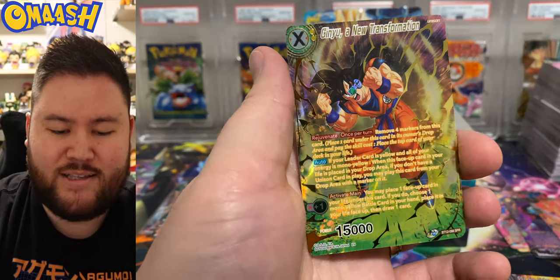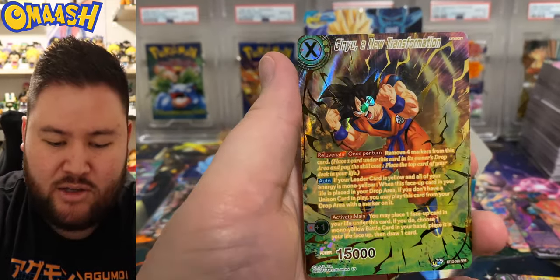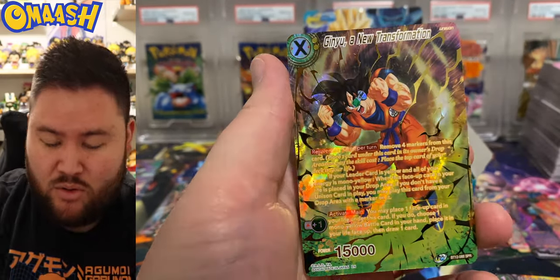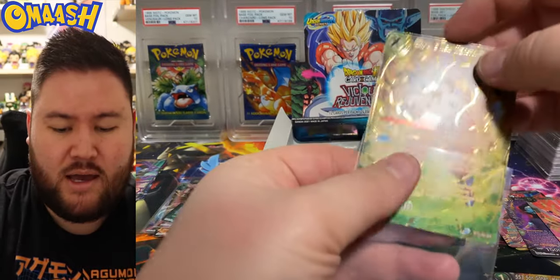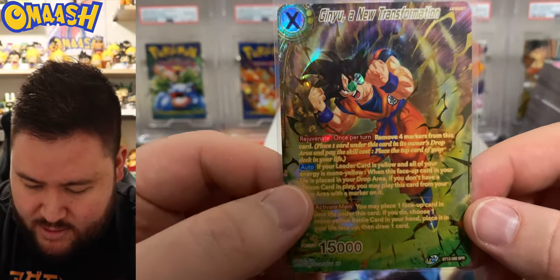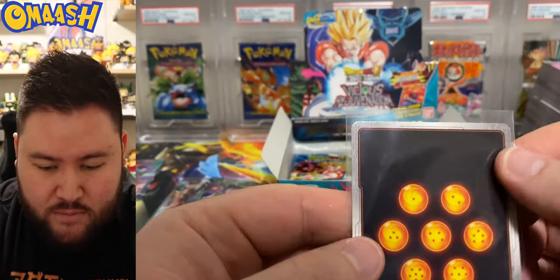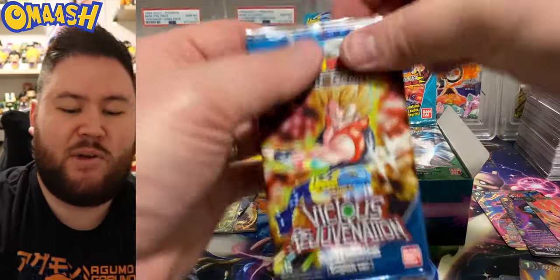Oh! There is the Ginyu special rare. Cool looking card because it looks like Goku — we all know what this is from, the Frieza Saga. But super cool card. Ginyu — a new transformation. Really guys, the special rares are just where it's at with this set. The texture is there, the cards just look cooler. Left side again with the special rare pull.